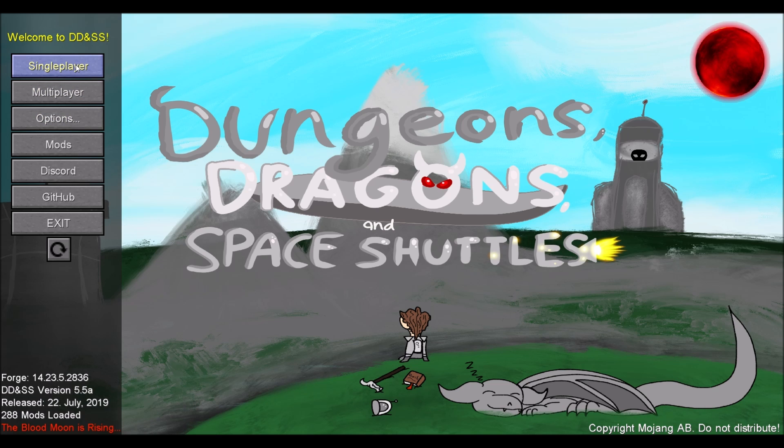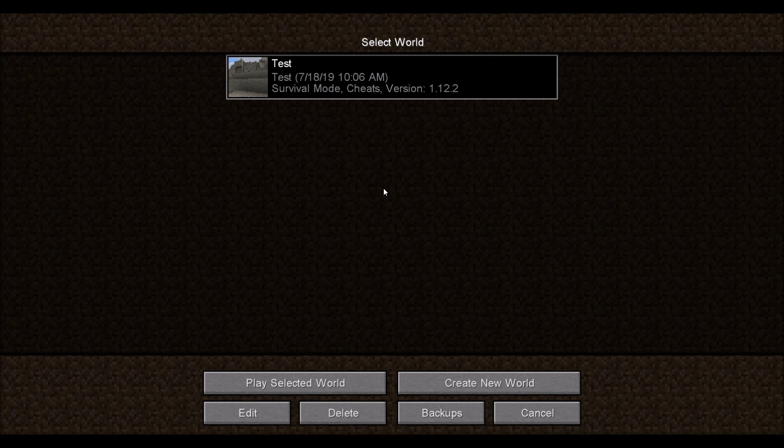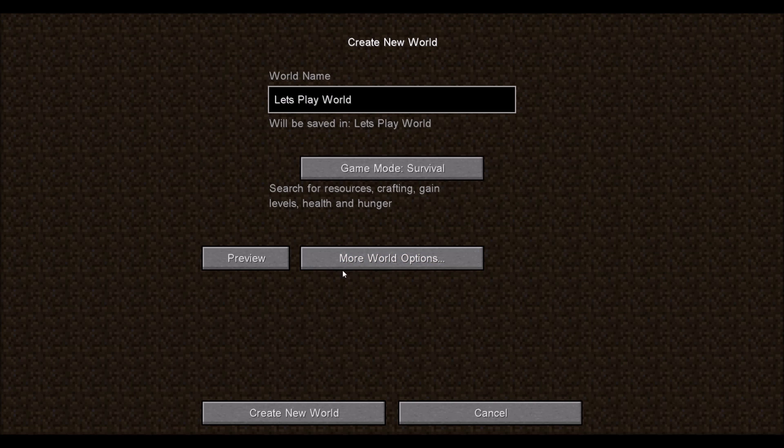I'm really interested to see how this thing works out. I have a test world, but we're going to do a new world named Let's Play World, set to survival mode. More world options — we'll call it DW20LP. DW20 and then capital LPDDSS if you guys want the same world seed as me. All right, let's press the button.